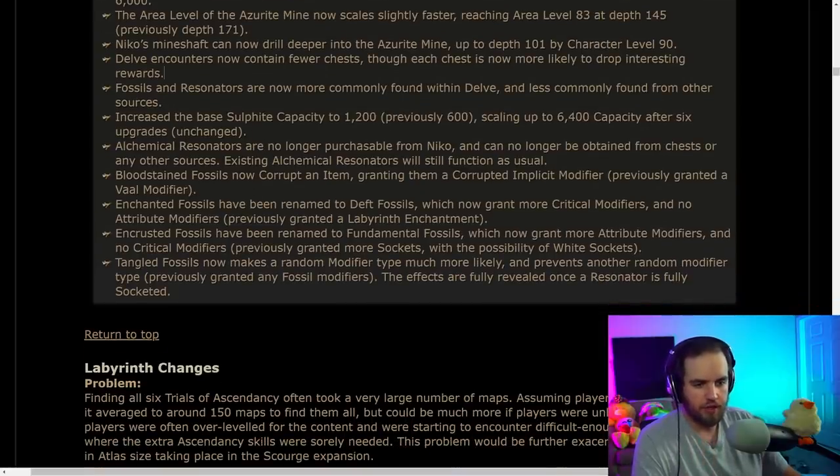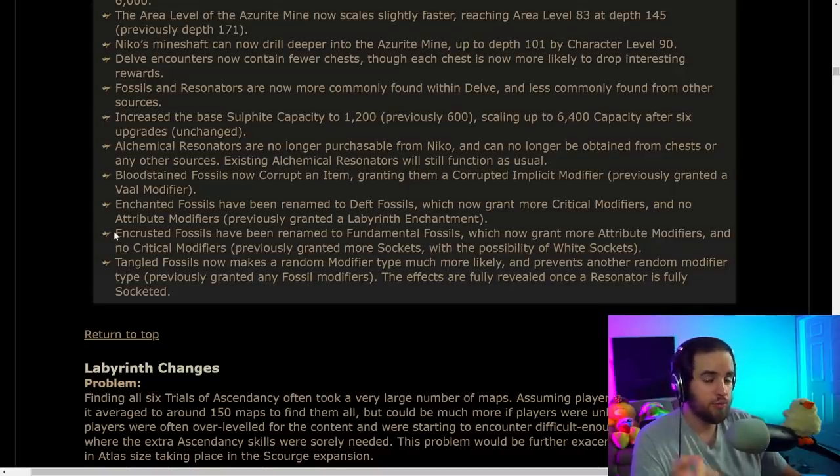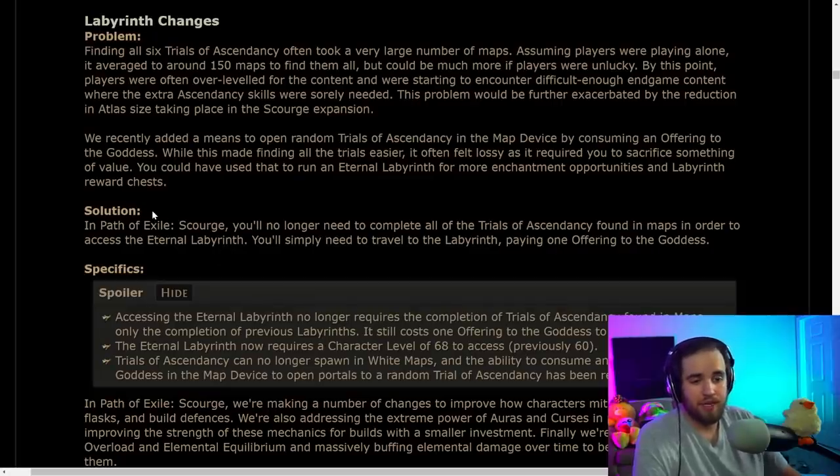Enchanted fossils are being changed into deft fossils, which now grant more crit modifiers and no attribute modifiers. Encrusted fossils have been renamed to fundamental fossils, which now grant more attribute modifiers and no critical modifiers. This is very interesting because it means it's potentially easier to get attribute stacking gear — this might be one of the first times we've actually been able to target attribute stats. Also, the labyrinth is being changed so you no longer need to find trials of ascendancy in maps — they'll spawn in yellow maps and you just need a key to get into Uber Lab.